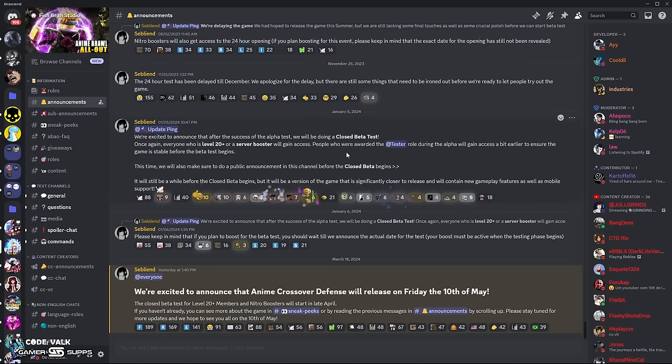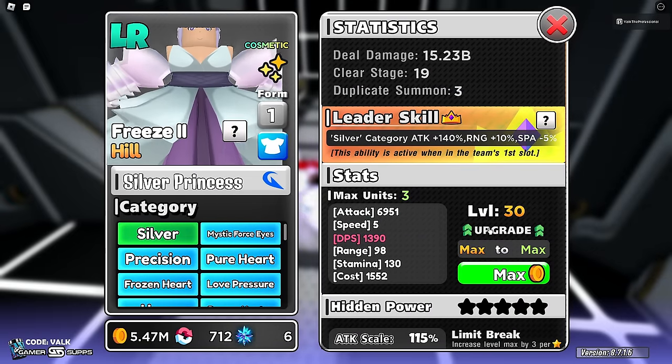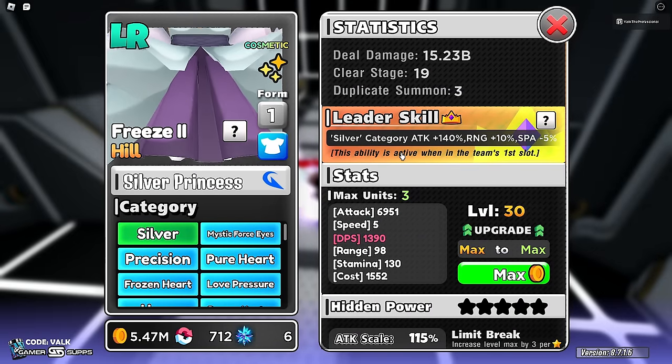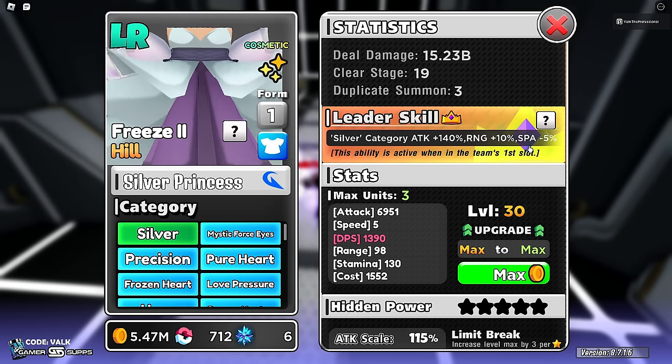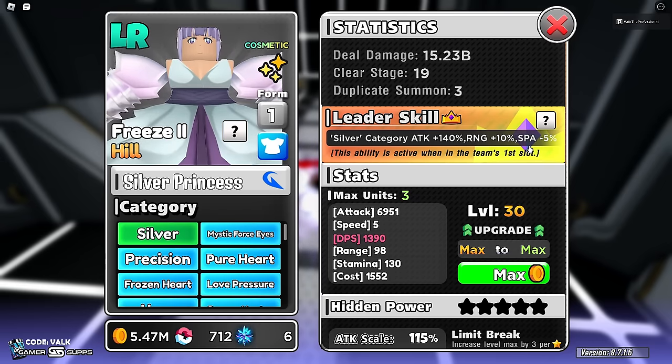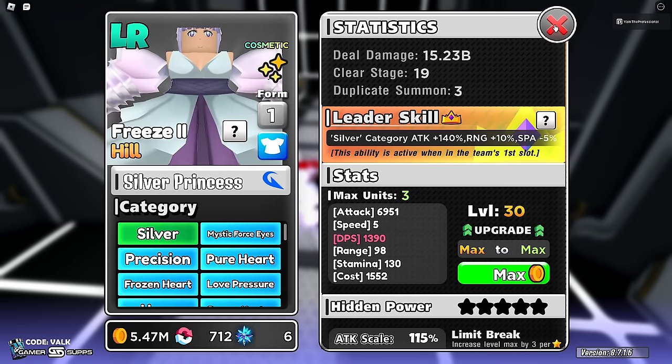Now we're going to showcase the Silverware Princess. The one thing that's going to stick out is the Silver category leader skill: Attack +140, Range +10, SPA -5. This is an absolutely insane leader skill — it blows everything currently in the game out of the water. But it's fine, it's very fine, even though a lot of people are freaking out saying it's way too strong.